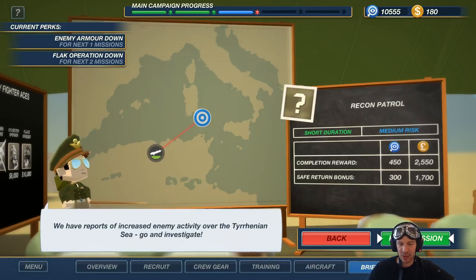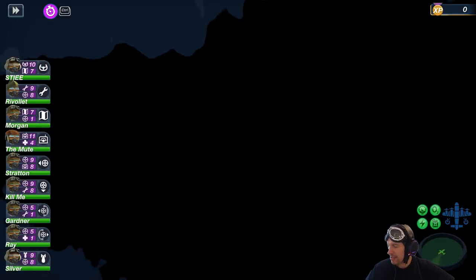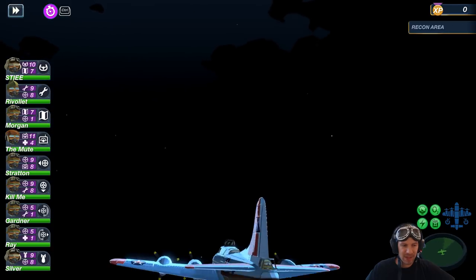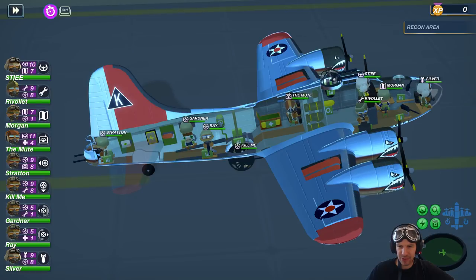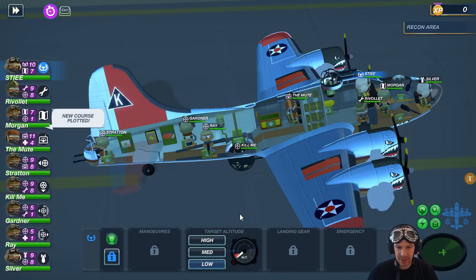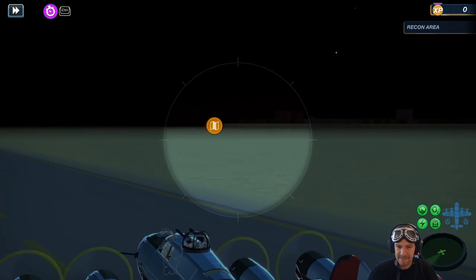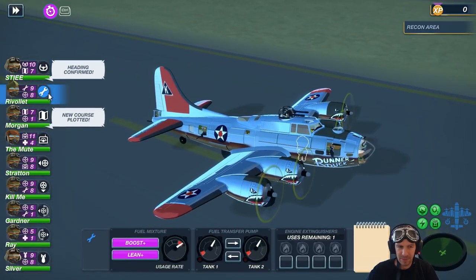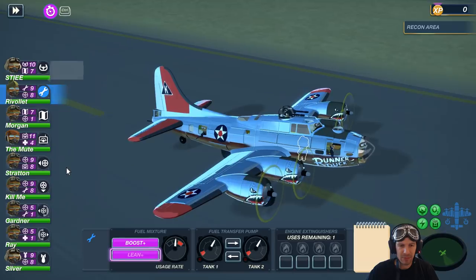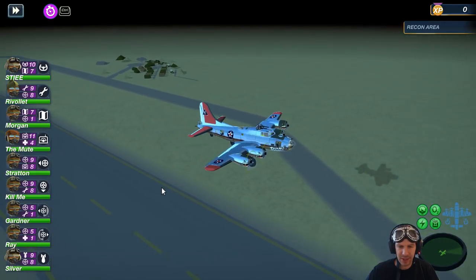I'm going to stay away from the messed-up missions. We need to up our damage output and all that jazz. New course plotted. Take off, if you don't mind terribly. There we go. Spam lean, will you? And you take us to medium altitude and raise the landing gear.